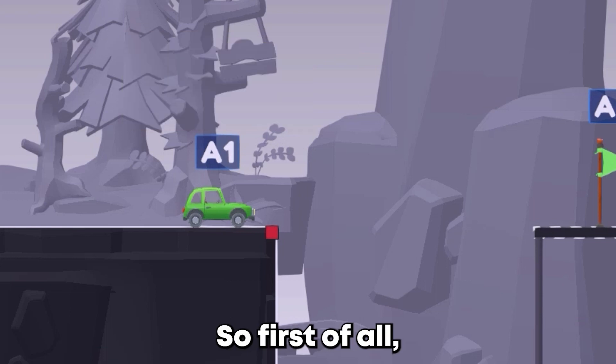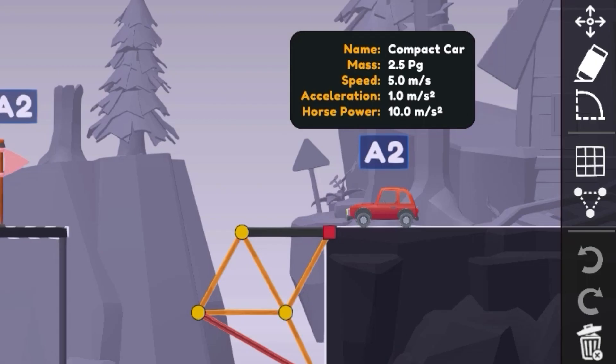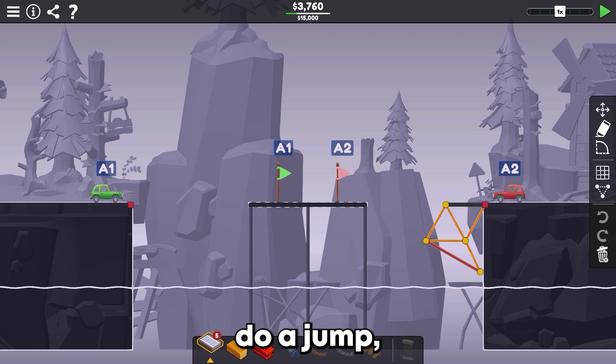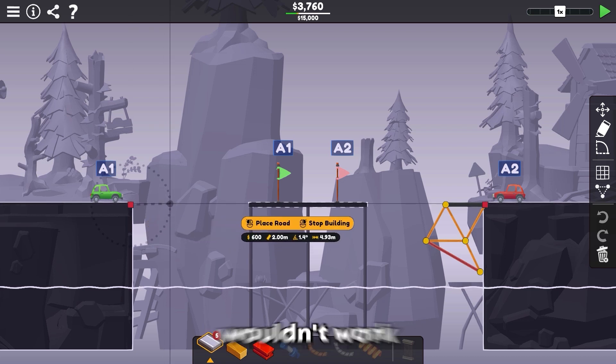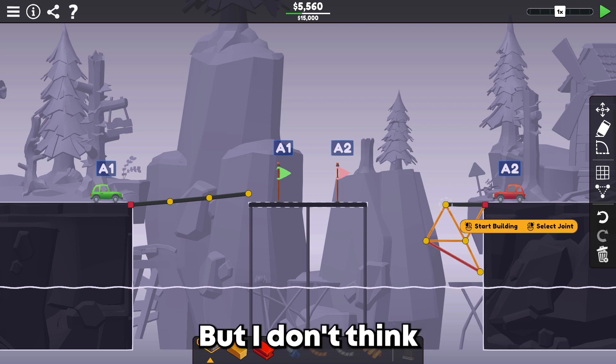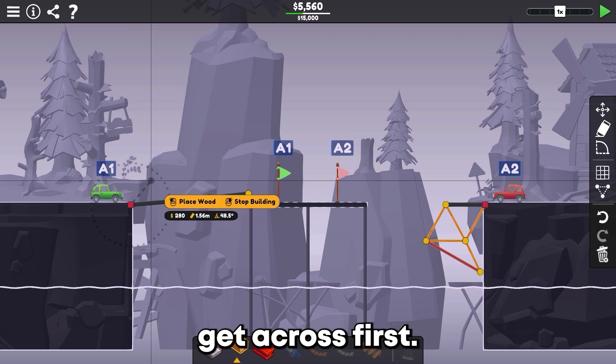Let's check the vehicles first. This one is 2.5 polygrams and goes five miles per hour, and this one is the same. I was thinking maybe we could do a jump, but now I'm thinking that wouldn't work because it's probably not going fast enough. It wants us to brace this side, but I don't think that's going to get across — let's just try to get across first.